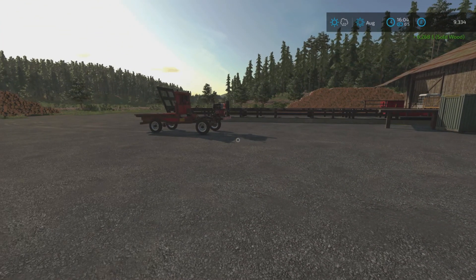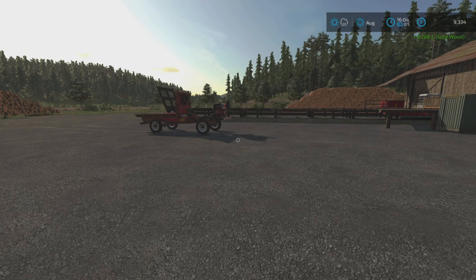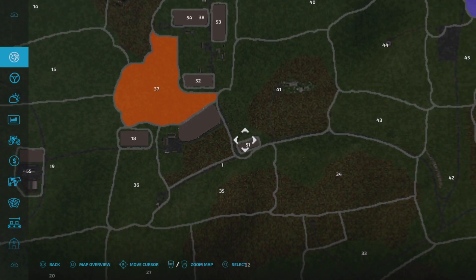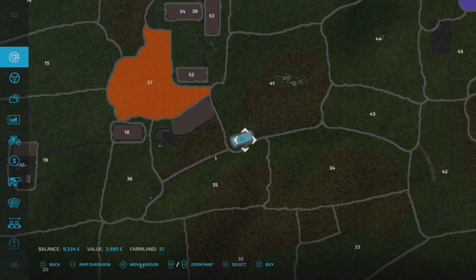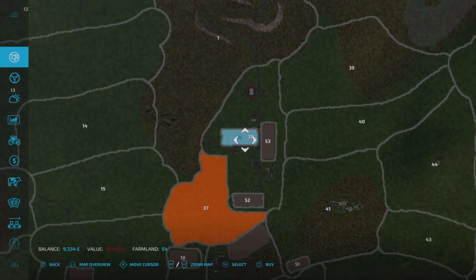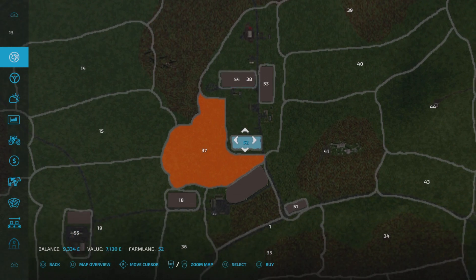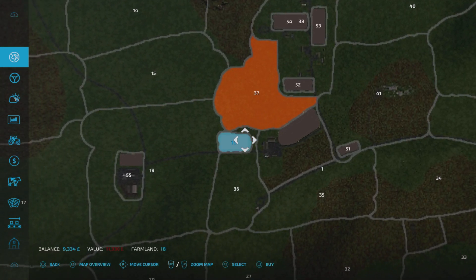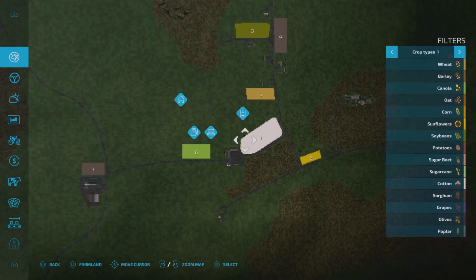Happy days - 6268 gives us a total of 9334. We certainly can't afford that field that has wheat in it. We can't quite afford that one either.